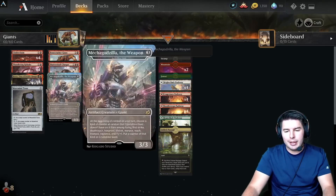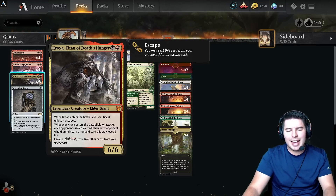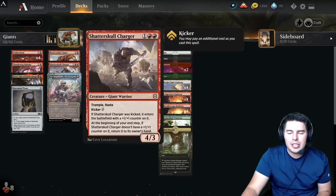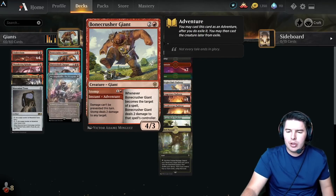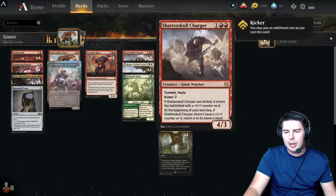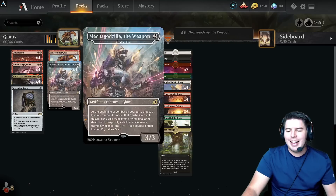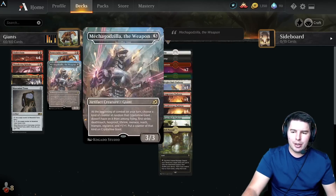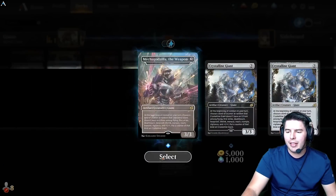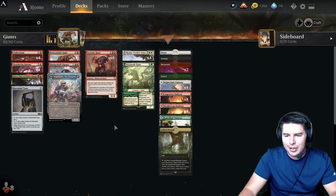We also have Croxa in the deck — that's the one reason we're going into black. Honestly, the best Giants right now are in red: Bonecrusher Giant, Skyclave Charger which is more of a five-drop since you need to kick it, and Mechagodzilla — the Crystalline Giant is its other side. I like the Mechagodzilla art; it's the only card I usually stick with the Godzilla version.